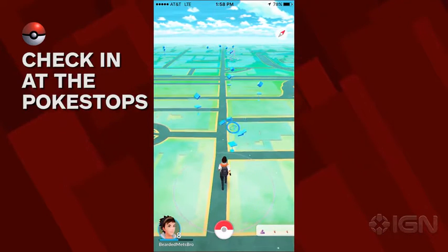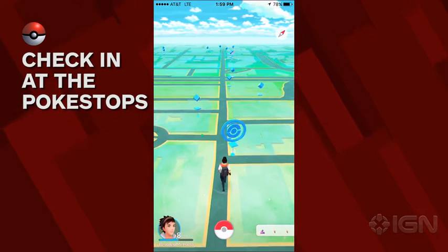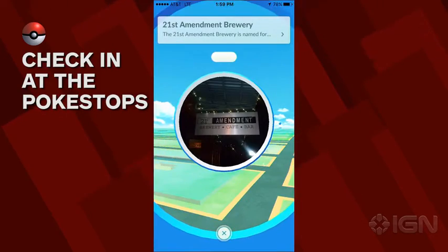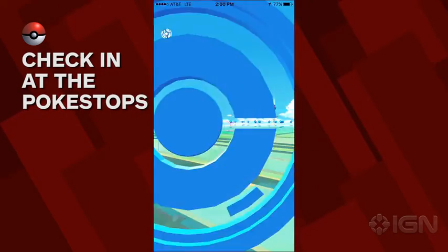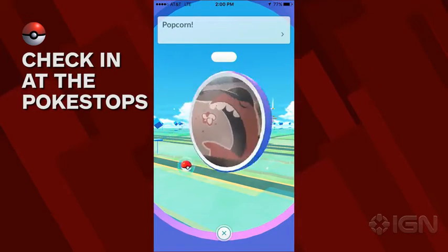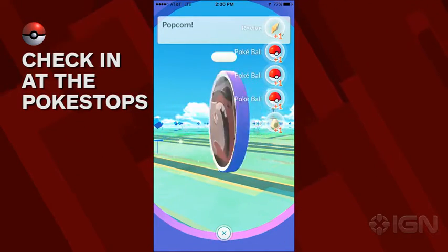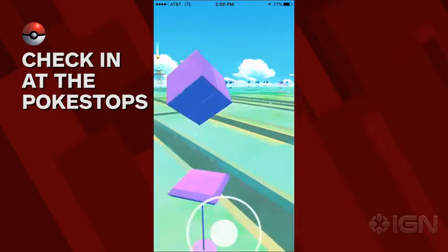First, check in at PokéStops. These blue icons are often landmarks, sculptures, noteworthy buildings, and more. Getting close and interacting with them will score you free items like Pokeballs, eggs, and potions. Simply spin the image around as fast as you can and items will pop out in bubbles. Tap these bubbles to add them to your inventory.